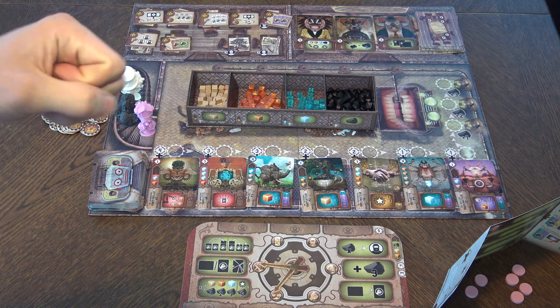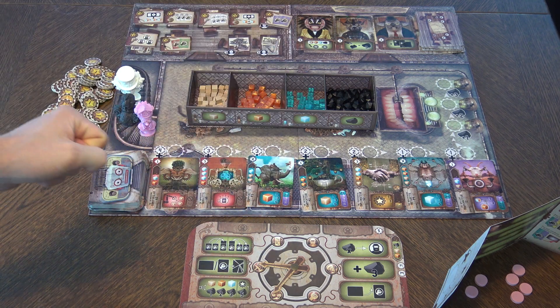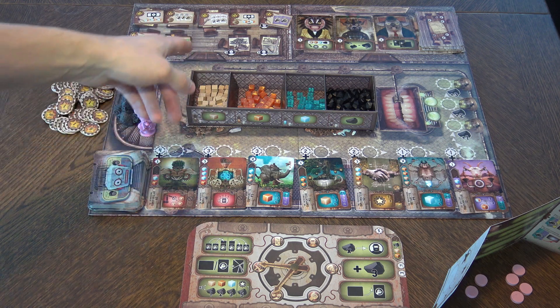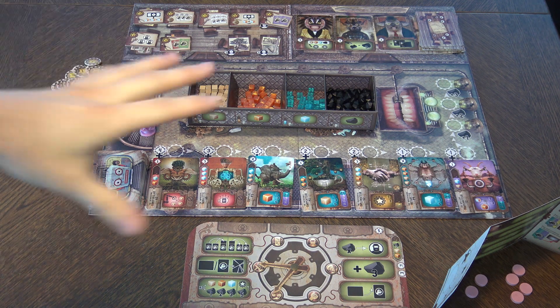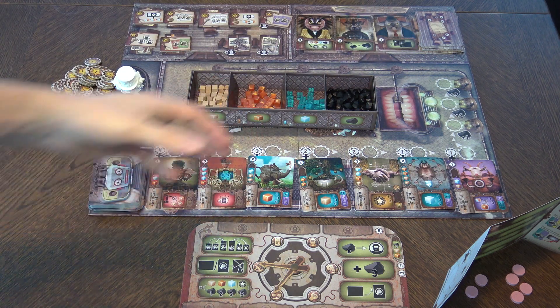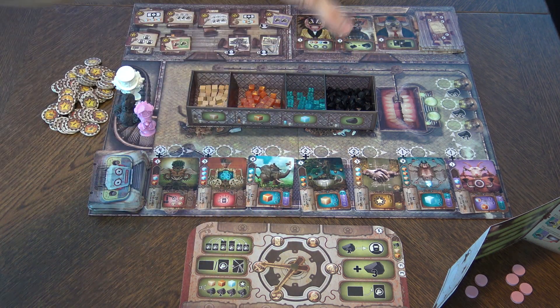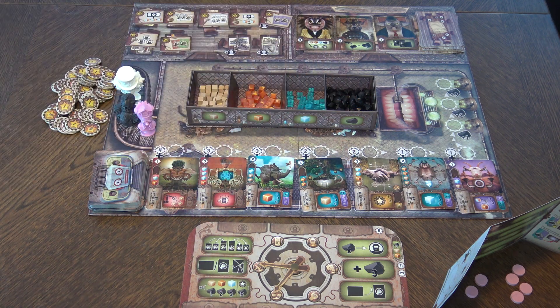The main source of points is objectives — that's where you can get the most. You can also get points from machines, from the trading action, and at the end of the game by getting the majority in each resource. The game is kind of like worker placement, but you're choosing a card or choosing charcoalium, which is the currency of the game. With charcoalium you can buy cards or buy specialists.